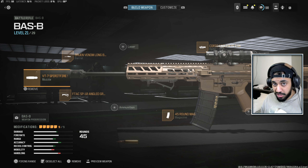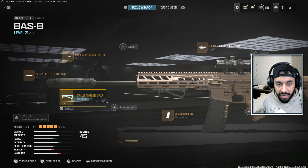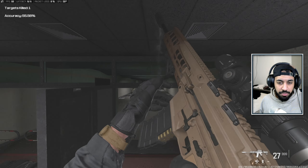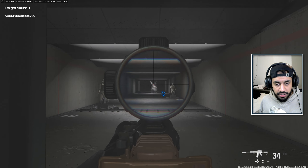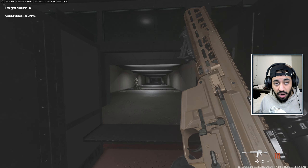Next up is probably going to be the most used gun — the Bass B. Everyone's already leveled this gun up; it's been a meta weapon for a while and still pretty much is. It's a solid choice when it comes to TTKs and it's not super difficult to use, which makes it really powerful. The build: Spitfire Suppressor, Venom Long Barrel, Angled Grip or Bruin Heavy Grip, 45-round mags (the only thing that lets this gun down), and Eagle's Eye Optic. The recoil isn't super high — probably about the same as the Holger — and it shreds through armor plates.